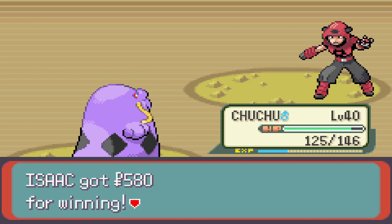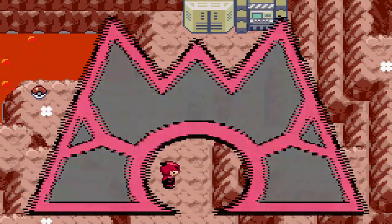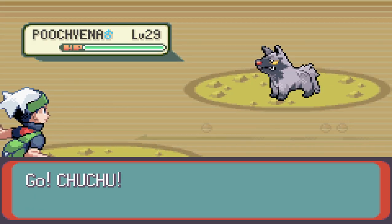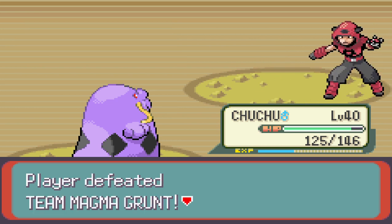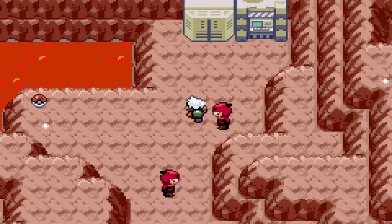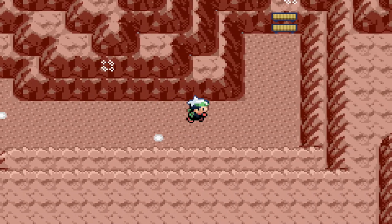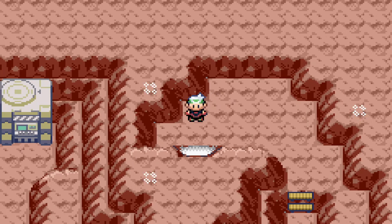Another grunt calls me a fiery battler just like the volcano. One grunt has a Poochyena — Sludge takes it down. We grab a Max Elixir and with that, we'll call it here for now. Next time we finish exploring the rest of the Team Magma base and see just what they're after. Hope you guys enjoyed — catch you all next time, peace out!